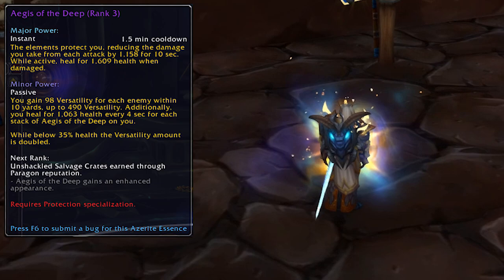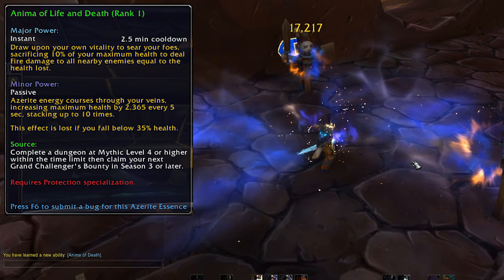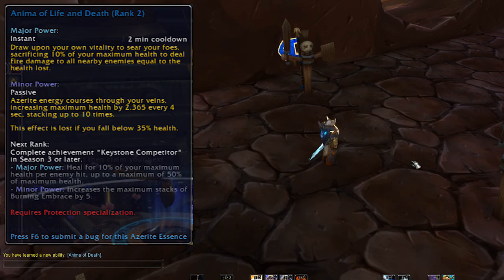Anima of Life and Death is an AOE essence which sacrifices your health to deal damage to enemies around you, and this one is a mythic plus essence. The first rank is from a plus 4 weekly chest, rank 2 is from a plus 7 weekly chest, rank 3 is from the Keystone Competitor achievement, and the legendary rank 4 requires the Keystone Master achievement. That one is probably a good mythic plus essence, so at least one of these makes sense.